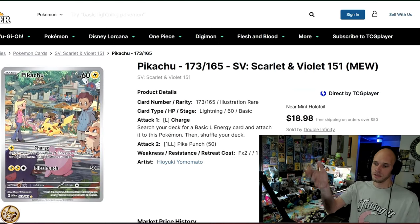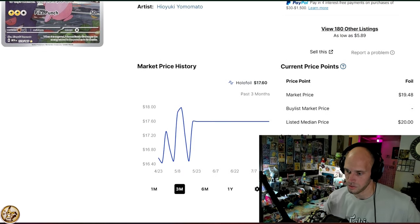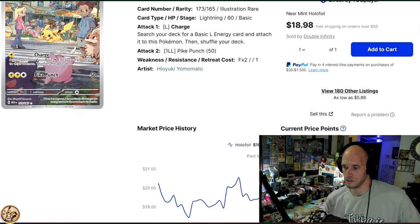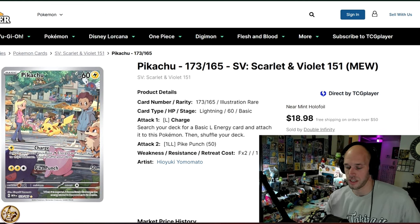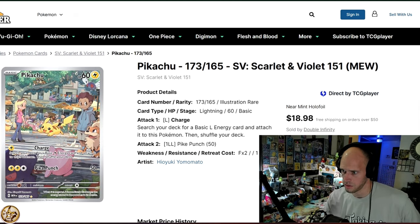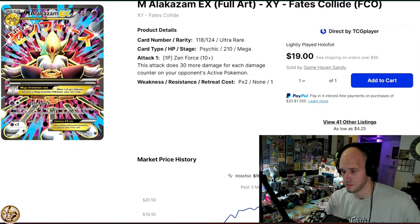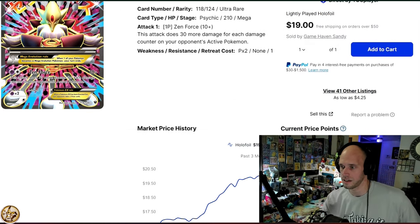Pikachu from Scarlet and Violet 151 — this card's been $17, $18, $19, $20, $21 since basically release. It will set you back $19.48, just under $20. It's a cameo Pikachu card from a very popular set — you legitimately could not go wrong dropping a $20 bill for this. Next, Mega Alakazam EX from Fates Collide — a lot of full arts, a lot of XY full arts on this list. Just barely sneaking under: $19.98 for Mega Alakazam EX.